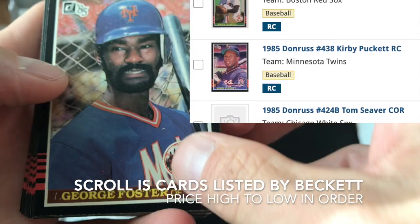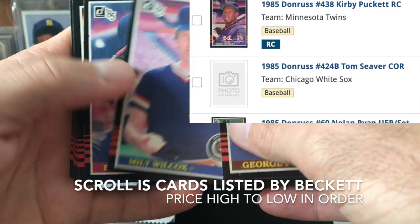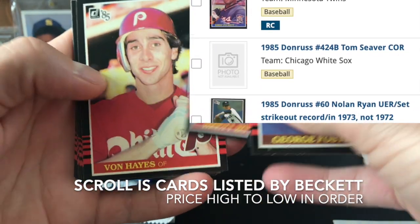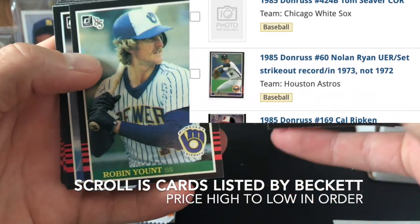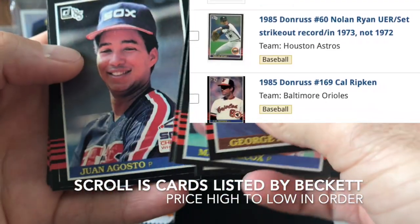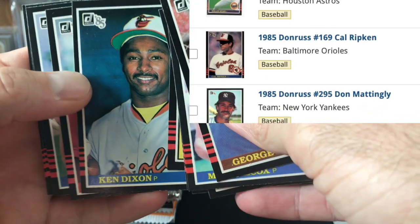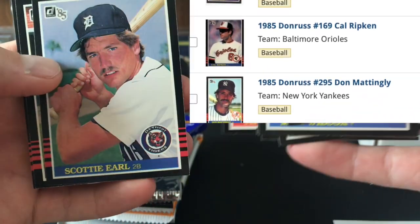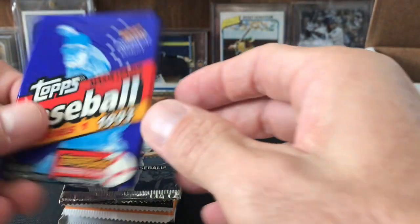George Foster, Milt Wilcox, Brett Butler, Vaughn Hayes, Robin Yount — cool. Got a checklist card, pretty much a throwaway. We did not get Clemens, but we did get a Robin Yount.